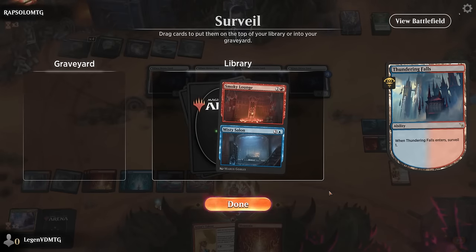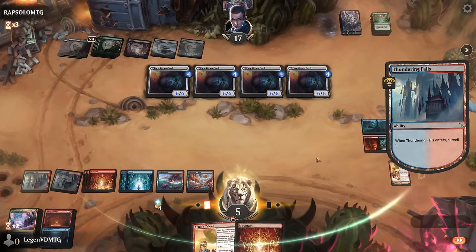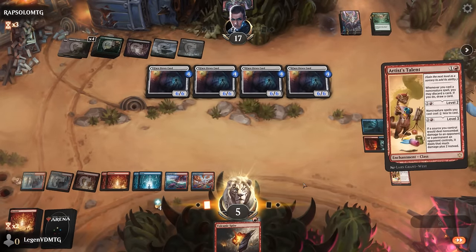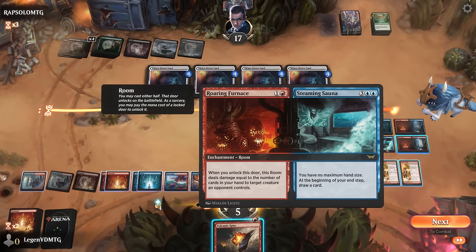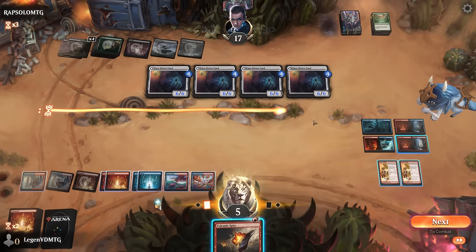All six 6/6s. I do have quite a bit of mana to work with, but what are the odds of drawing another Ill-Timed Explosion with only one left in the deck? I've got to give myself the best chance — probably surveilling first and then casting Talents. Found Smoky Lounge and Salon — not going to be good enough. I can make two large spirit tokens but they're all lethal, so those go to bottom. Just gotta cast the Talents and hope for the best.